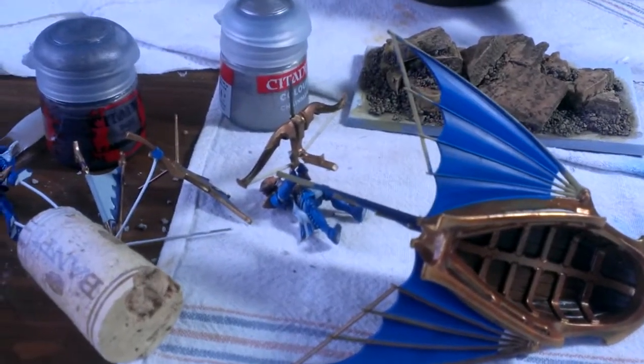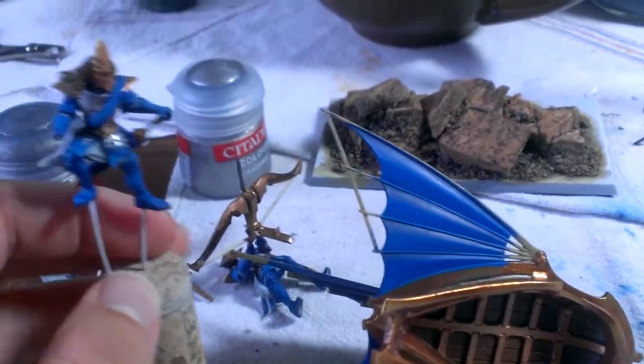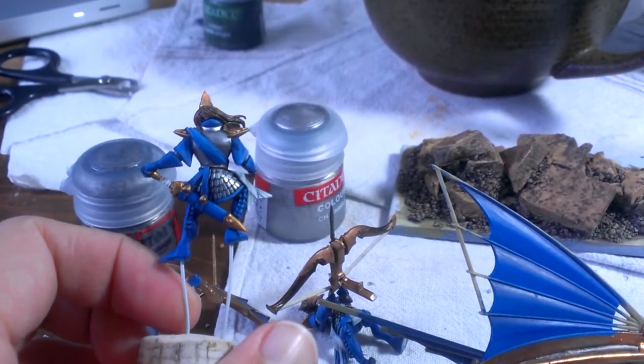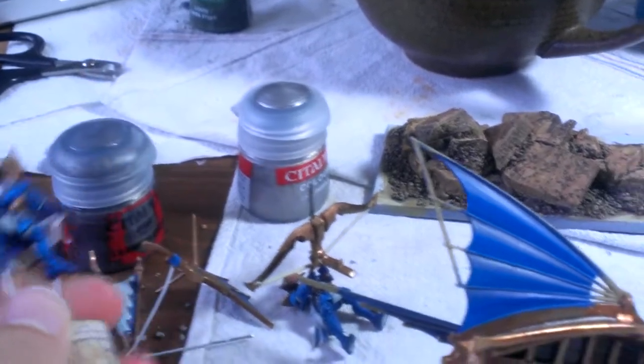Hey YouTube! This is Oasis Rising and this is day nine of the Burning Hands Skycutter Chariot build. I've got the riders just about finished. All I really have left to do is the gems and the sword hilts, and then glue them in.